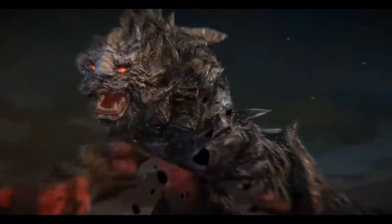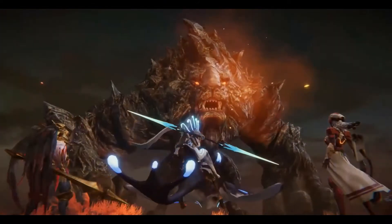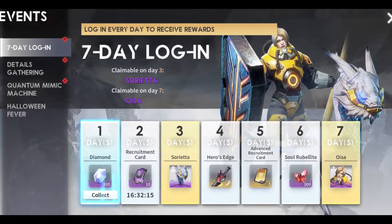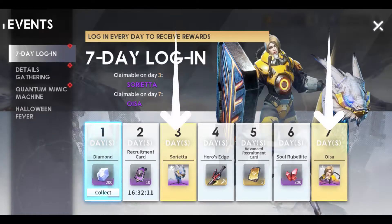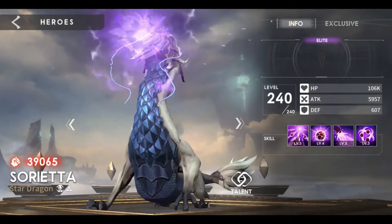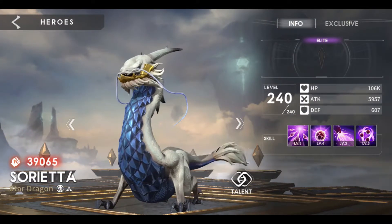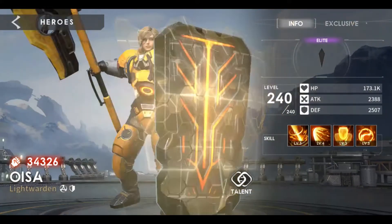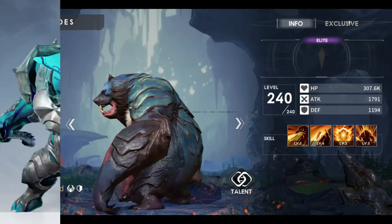In the seven-day login event at the beginning of the game, the heroes Sorietta and Oissa can be obtained. Sorietta is already a very good hero to start with and can be developed and used well into the late game. Oissa isn't bad as a starting tank but is outclassed by Oak, Hercules, and Boar.